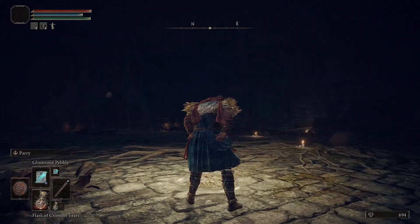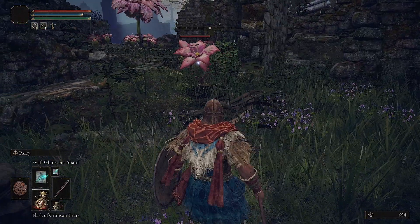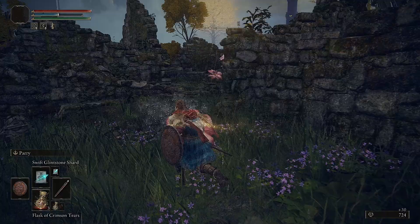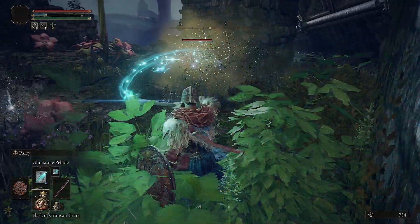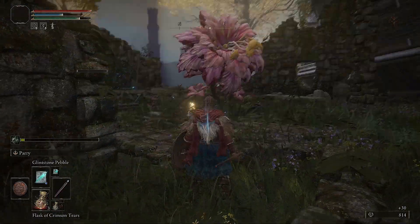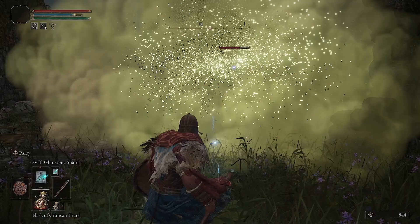Now's a great time to go over generator spells. I'm going to demonstrate on an enemy here to illustrate the point. Let's start by minding our surroundings, then cast a couple Swift Glintstone Shards — this costs quite a bit of FP. The Swift is what one would describe as a normal spell. The Glintstone Pebble, on the other hand, is part of a new class of spells called generators. Generators help accentuate your FP usage — by a lot.